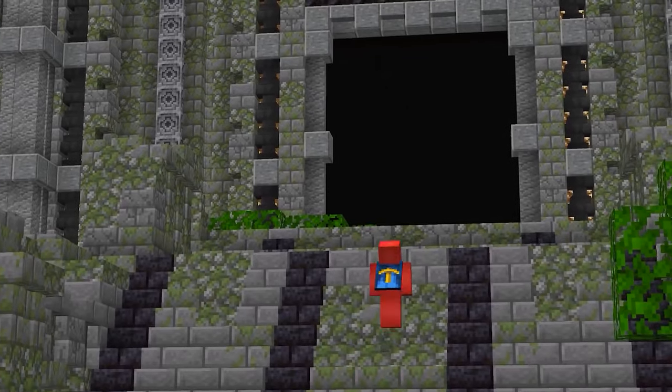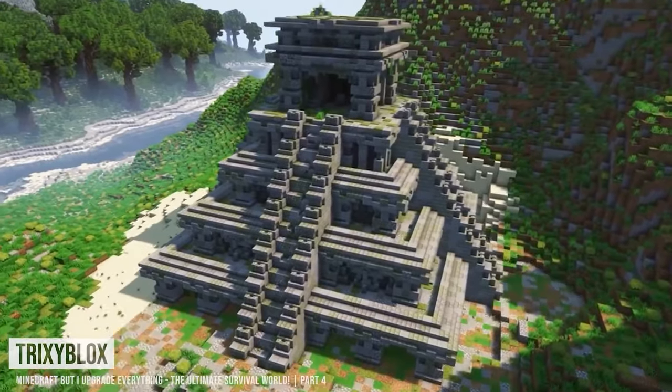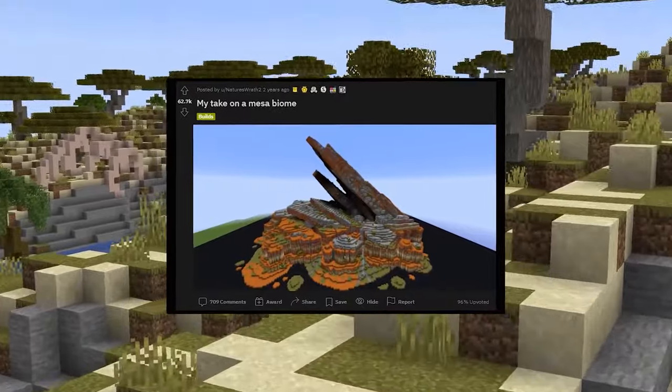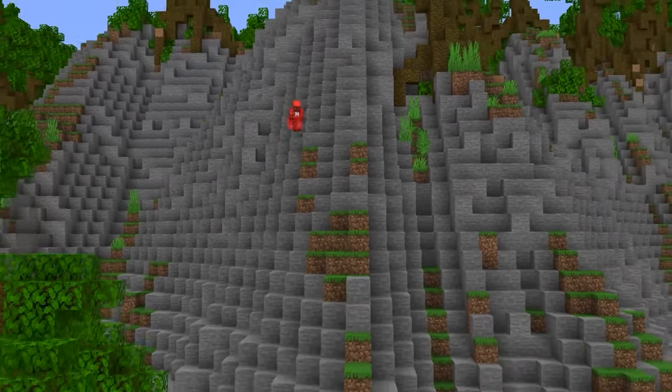So if you're already spending the time to upgrade the base game structures, then why not house that new desert temple in a revamped or reworked biome as well? And here's hoping it'll be as cool as Cub Fan's Dripstone Canyon.